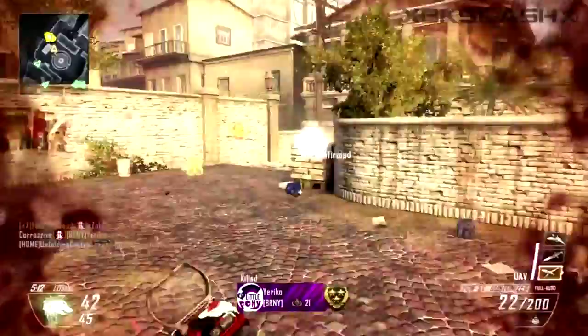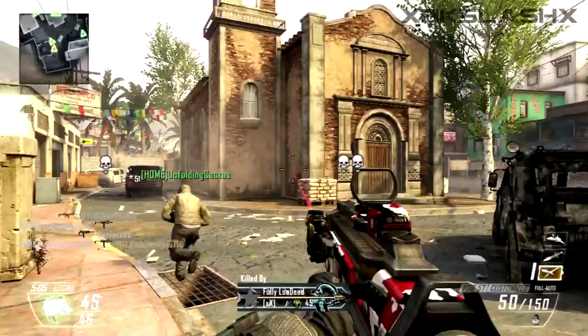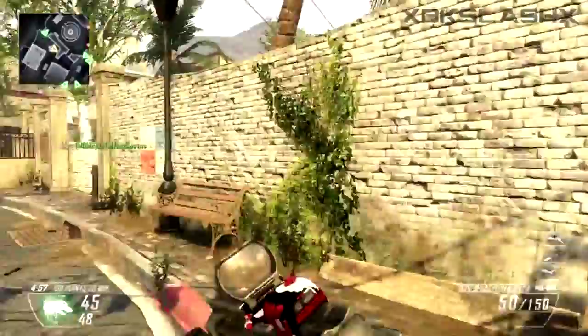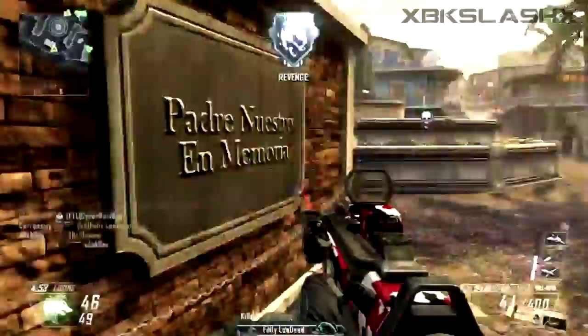For assault rifles there are three attachments that are always going to help you. The reflex sight is very good for making it easier to click on targets and it really expands your view. Next is fast mags — there's no Sleight of Hand in this game and fast mags will pretty much give you Sleight of Hand every other reload.